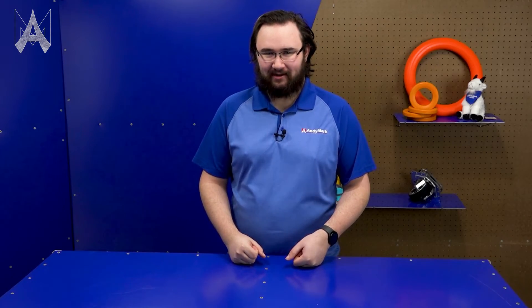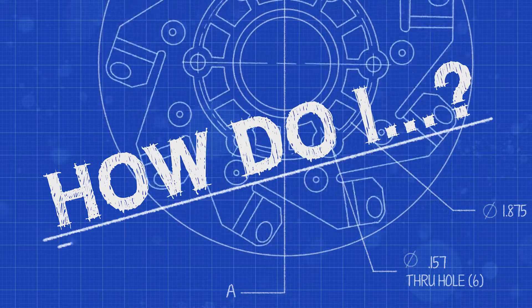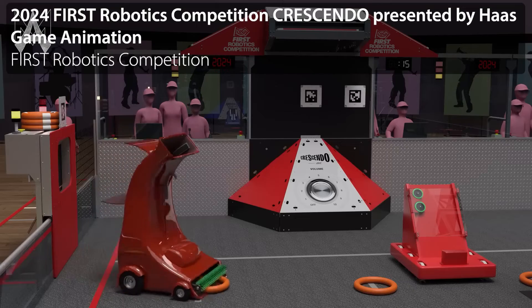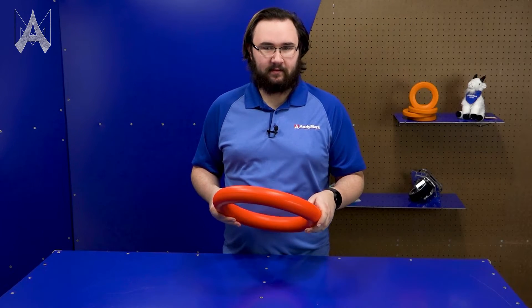How do I collect a note in Crescendo? The note is a 14-inch diameter ring that is 2 inches thick. The notes start both on the floor and in the source. You can collect them from either location, but you may need a more complicated mechanism to pick up off the floor. Collecting from the source is probably a little bit less difficult.